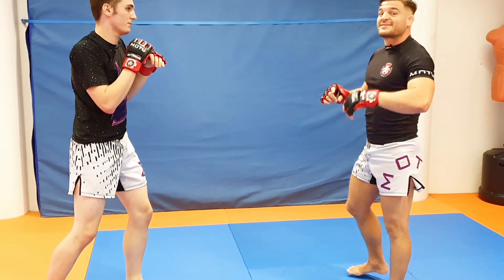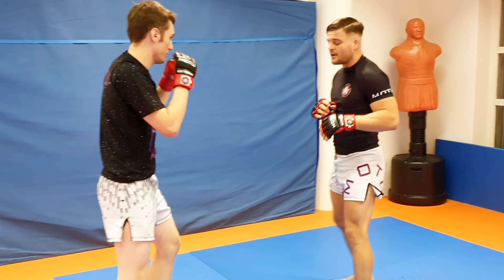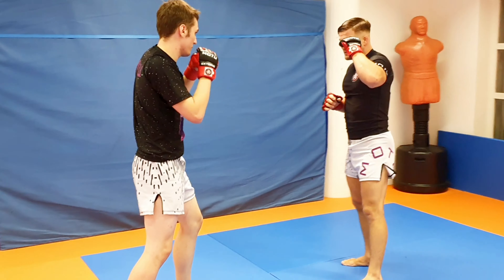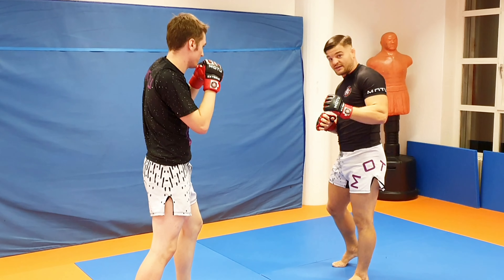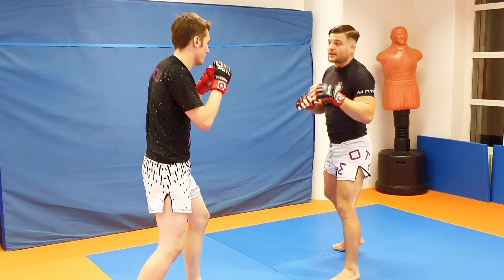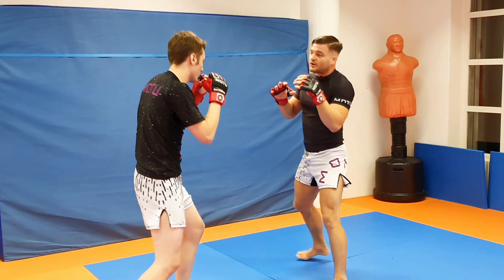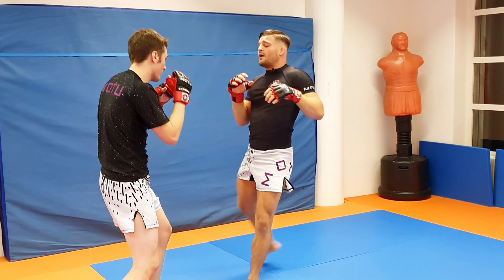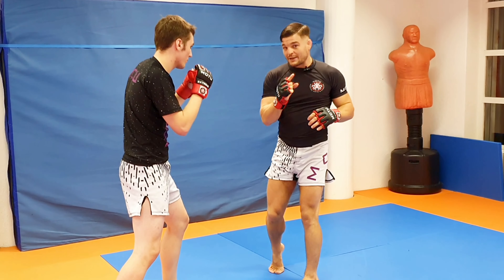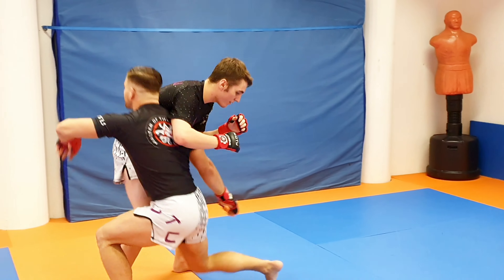So now let's set it up a bit better. He knows that I want to take him down, and that gives me a bit more freedom with my strikes. So if I just go in, it's very easy for him to defend. But now I'm going to add a left-right low. So I'm here, left-right again, bam bam, and that will hide my intention. Now suddenly I'm left-right — stepping in again.